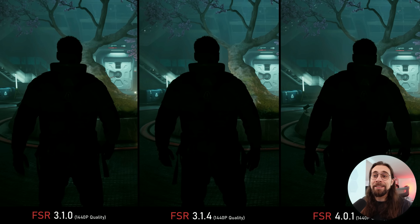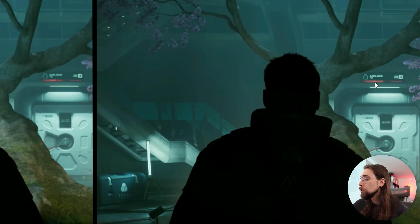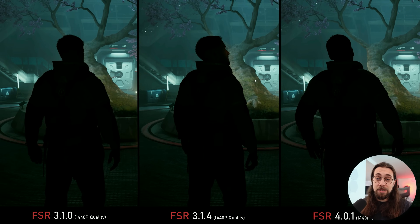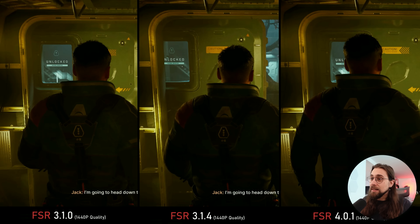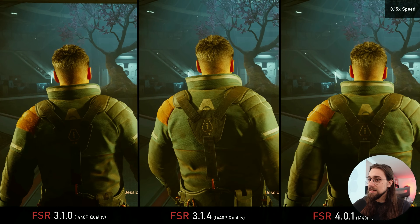But if we do a still image comparison without the ghosting — since even the best upscaler has some ghosting in some scenarios — the difference is insane. With FSR 3.1.0, the 'Airlock' letters are barely readable, and the same still happens with FSR 3.1.4. But with FSR 4, the letters are just way clearer, way easier to read, and the door details are so much easier to read. This is at 1440p quality, upscaling from 960p.